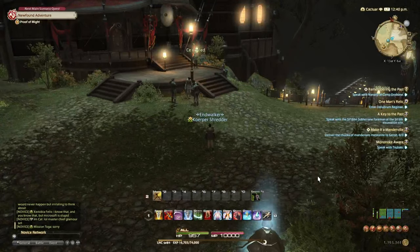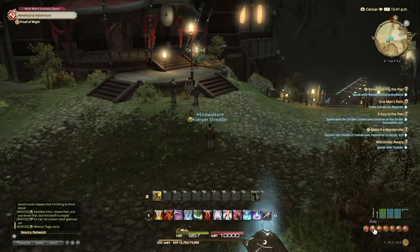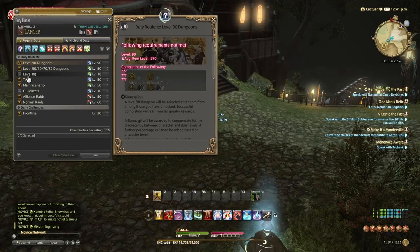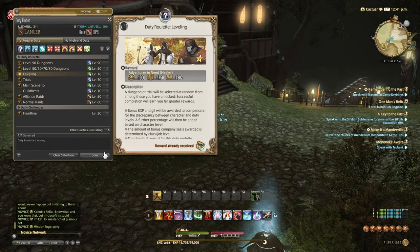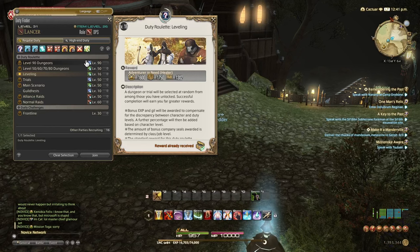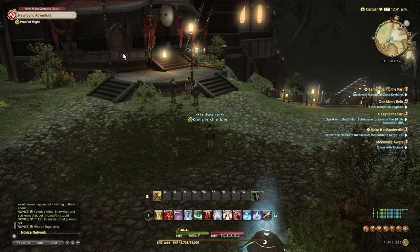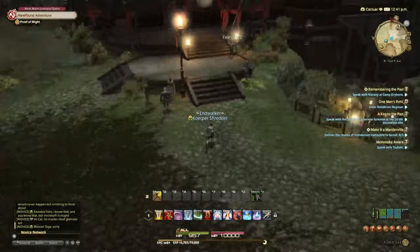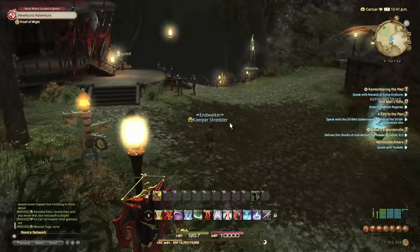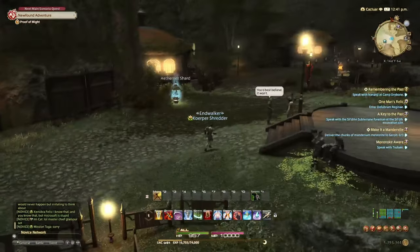Leveling dungeons can be found in the duty journal on the bottom right — second option, duty. Open it up, select duty finder, select leveling, and join. It will put you in the queue for a leveling dungeon. Once you're in, just do your role — be it healing, tank, or DPS — complete the dungeon, maybe get a couple of rewards, but most significantly you'll get at least one or two levels per dungeon run.